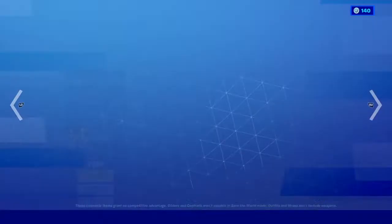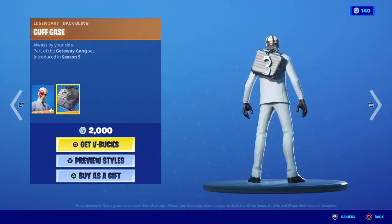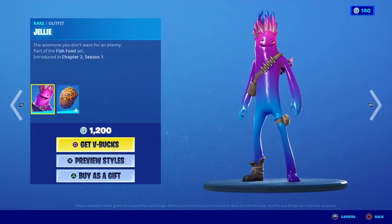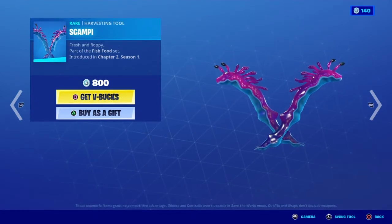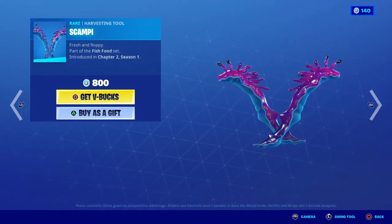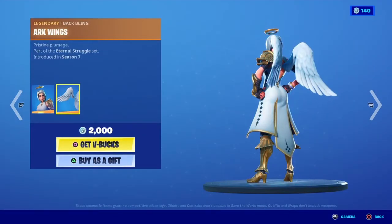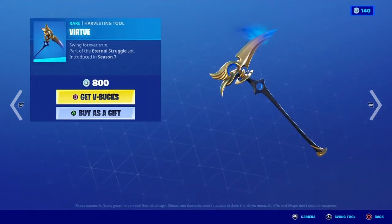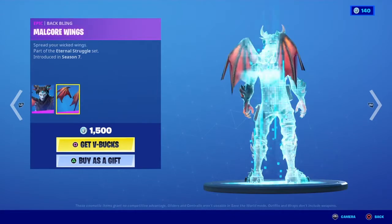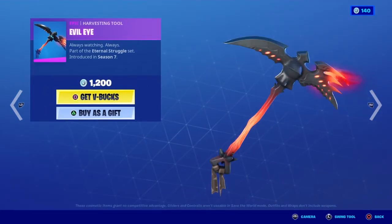Wild Card is back with the Cup Case back bling. Jelly is back with the Shelly back bling. Scampi is back. Arc is back with the Arc Wings back bling. Divine is back. Virtue is back. Malcore is back with the Malcore Wings. Evil Eye is back.